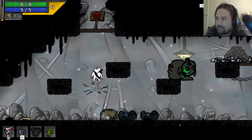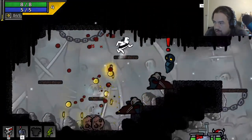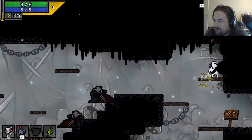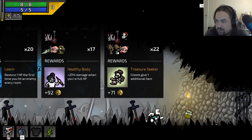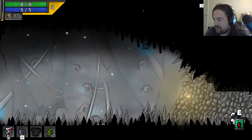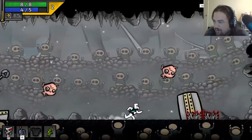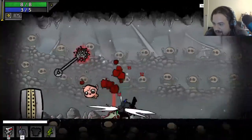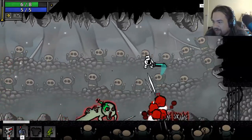We go red, we go red — we like fighting. I think we've become too powerful. This might just be a win. Bleach: restore one HP the first time you hit an enemy in every room. I don't need any of that — let's just do more damage. Thank you for the bio — it is unnecessary. The spikes are blocking me. What have I done to myself? This greed is too much.